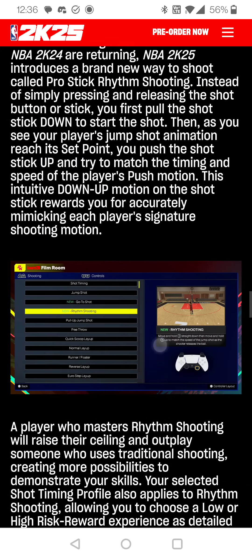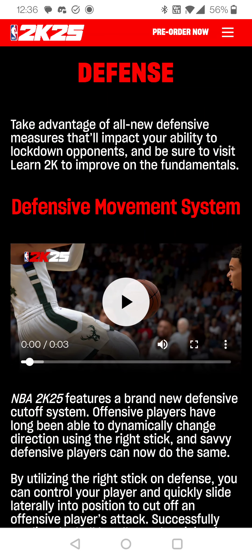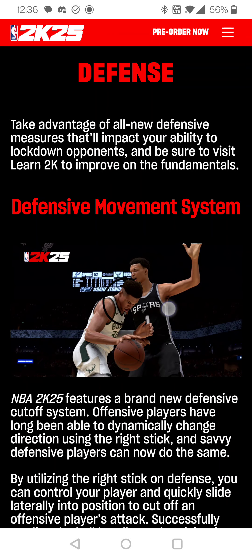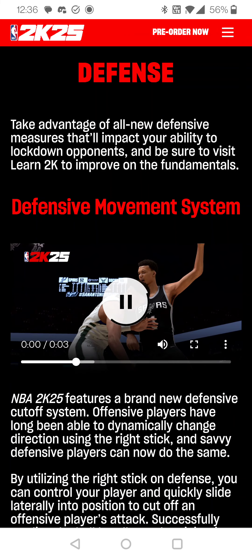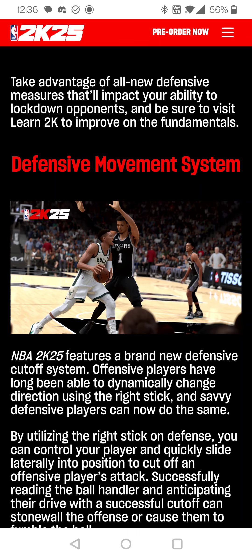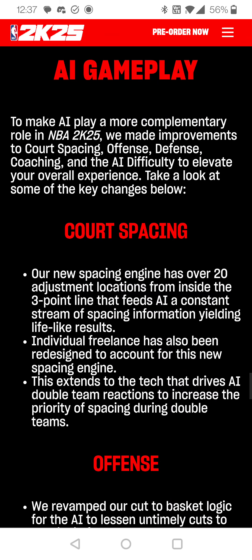Some of this stuff isn't really gonna be big for us — it's mainly online, timing stuff, defense. We'll see. They added some new stuff to defense and we'll have to do a lot of testing. Last year when the game first came out, 2K24 defense was just too sticky, and badges really helped fix that issue. But this is what really got me — court spacing.